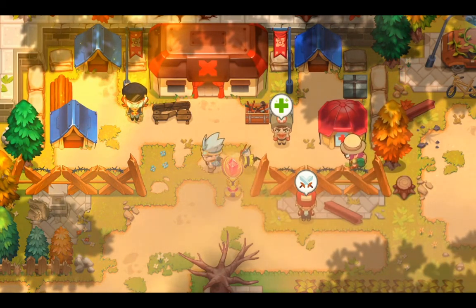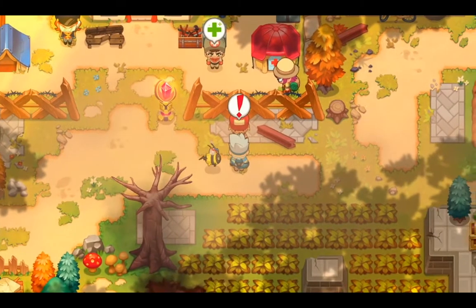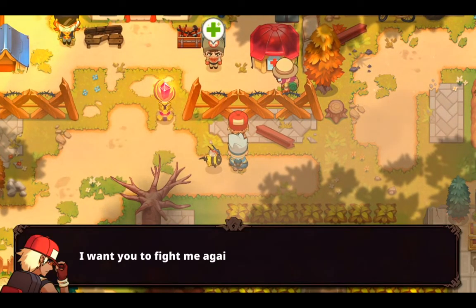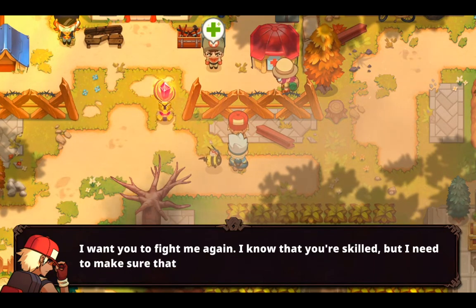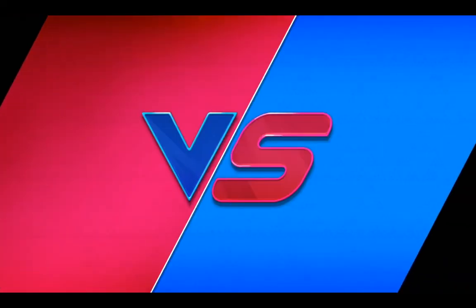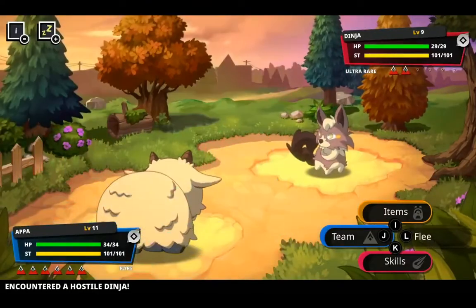Let's see. My battle — one more time to get some EXP. Hey Retro Games, I want you to fight me again. I know that you're skilled, but I need to make sure that you're still in shape. I got no problem with that, buddy.